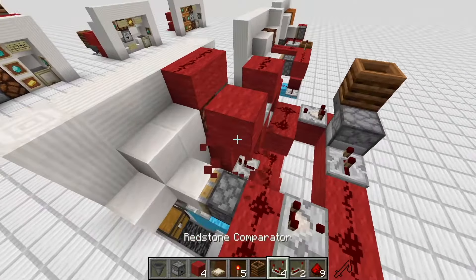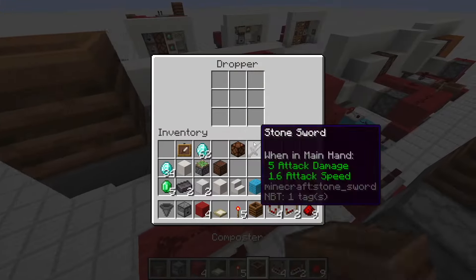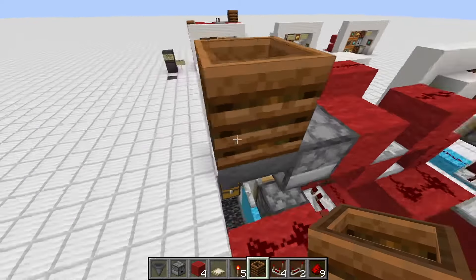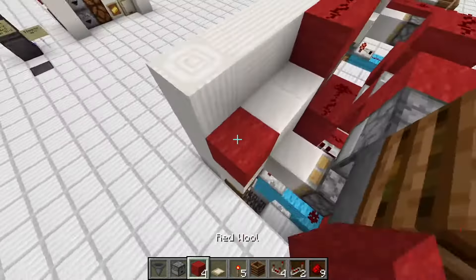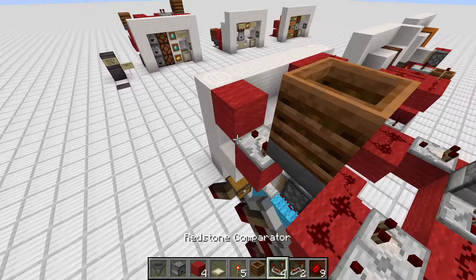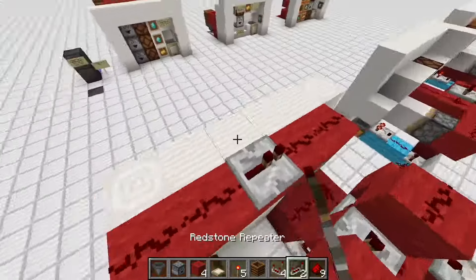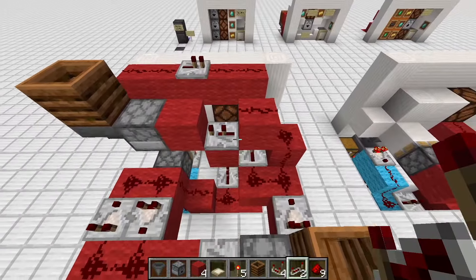Place a redstone repeater like this, another block there, dropper, hopper, composter. Again place in two stone swords and one stackable item. Then place a block with a repeater, a redstone comparator reading the output of this hopper, two pieces of redstone, and a repeater. Now we're done.